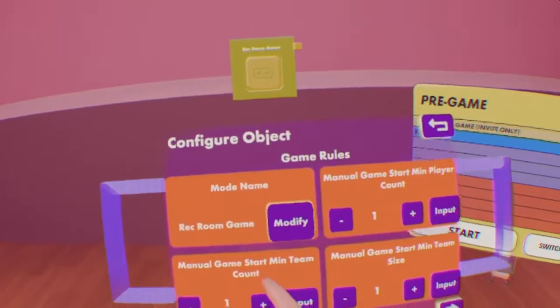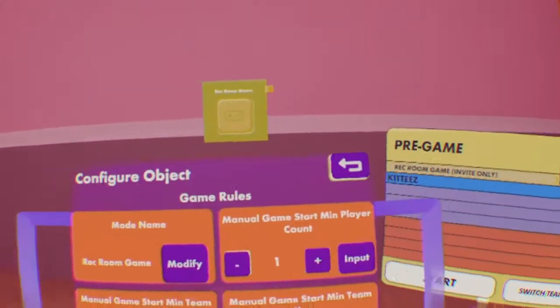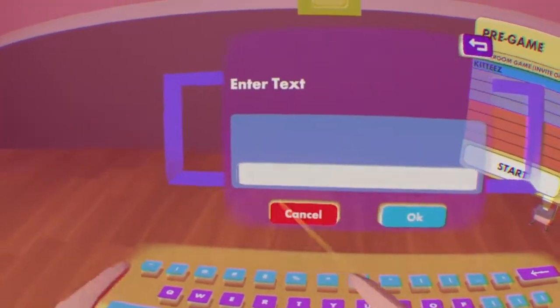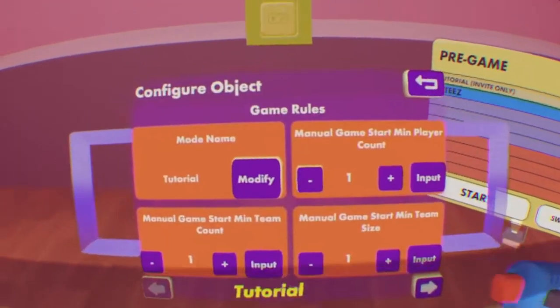First, the mode name. This will appear on the scoreboard up at the top, and it will also appear whenever the game starts. So for now, let's just turn it to Tutorial. Hit OK.